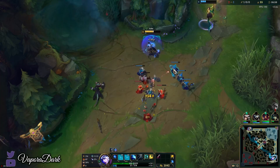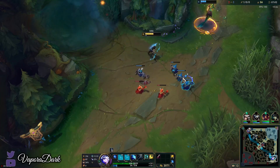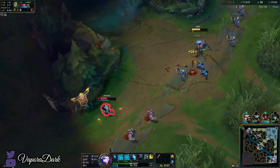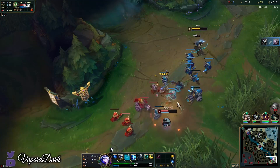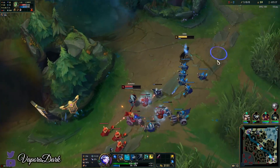Overall I do still deal more damage to Amumu by casting Q just because I get the extra attack speed, but as you can see it's not as big a deal as it should be. It's not the straight damage increase it's meant to be because each auto should do more individual damage — instead they do less. It's just really stupid. Let's use my E here to check I'm not getting ganked.